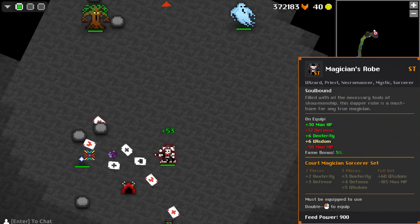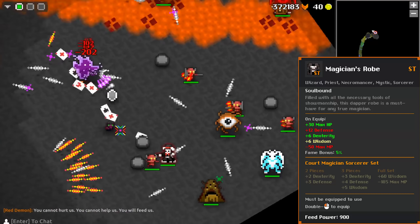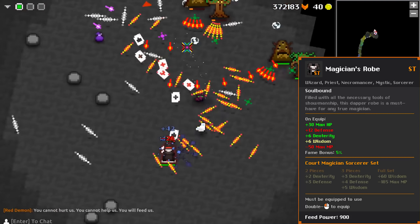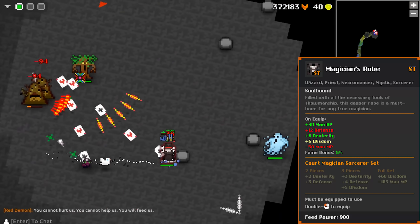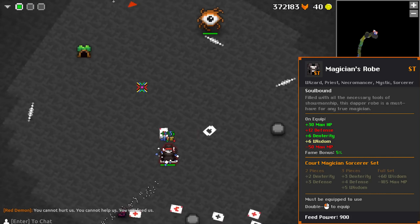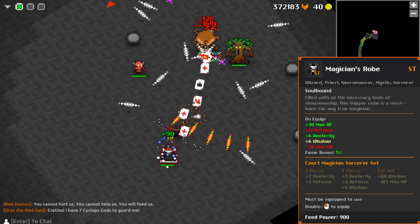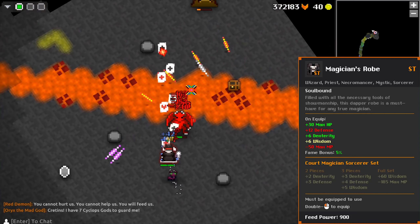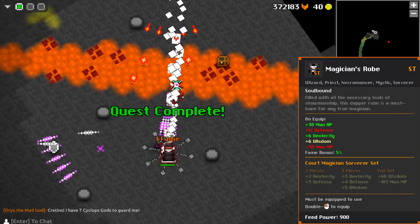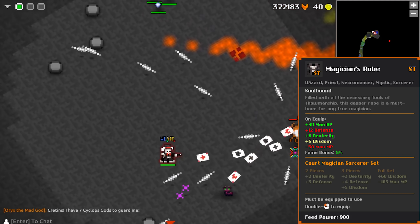Next, we have the Magician's Robe. It gives 30 HP, 12 defense, 6 dex, 6 whiz, and minus 50 MP. I like this robe because it gives a good balance between tanking and damage, with a decent trade-off of minus 50 MP. Using this item with the set makes the scepter even more limited because of the MP you lose, but it's essential to get that final whiz bonus, so you have to put it on. On its own, it's not the worst item for classes that don't use a lot of mana, such as the Bard and the Necro.